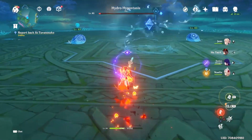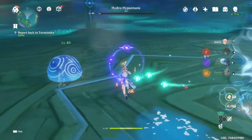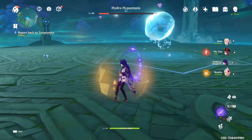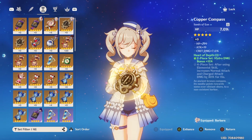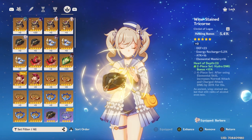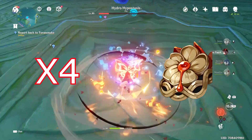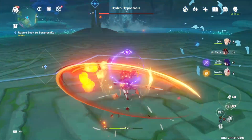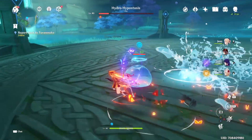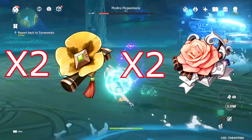Now that we are done with weapons, let's talk about artifacts. In general, you are going to want to avoid substats that have crit rate, crit damage, and defense. For each category I would recommend an HP timepiece, a hydro damage bonus cup or HP percent cup, and a healing bonus circlet. For sets, I recommend 4-piece Heart of Depths for the most damage, because after your initial burst AoE damage, the damage relies on normal attacks for the remaining 10 seconds, which is boosted by 30%. For a more healing-based setup, I would recommend 2-piece Maiden's Beloved and 2-piece Tenacity of the Millelith due to the HP bonus and healing effectiveness.